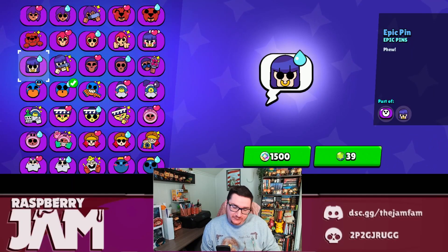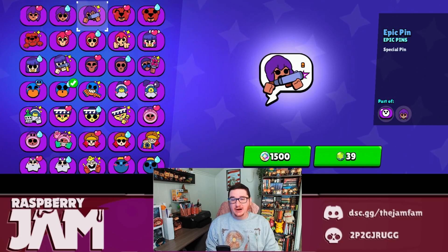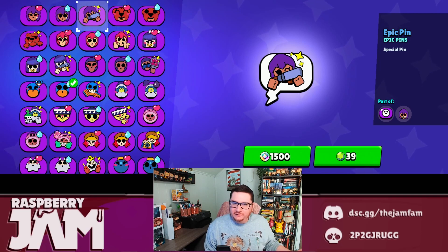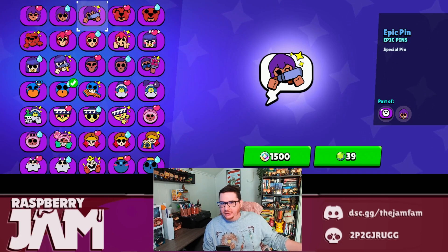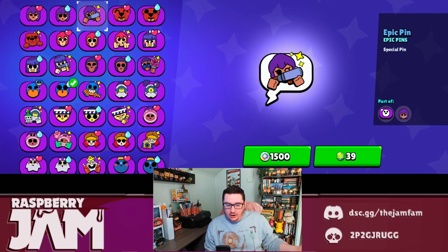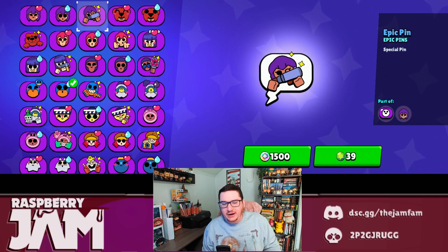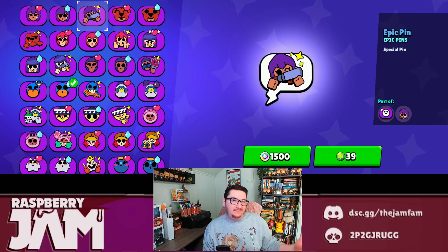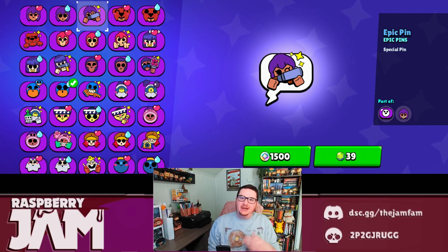Then we've got epic pins. Epic pins are very expensive - 1500 bling each. I think every brawler has three, so to get all three epic pins it would be 4500 bling. Even buying just one at 1500 bling - that's either a rare skin or the whole set of common pins. I would not recommend buying these if you're trying to fill out your pin roster. While they are nice - heart and sweat are very fun to use - I would rather just get a skin. This is halfway to a super rare skin at 2750, or you could buy all three common pins for the price of one epic pin.